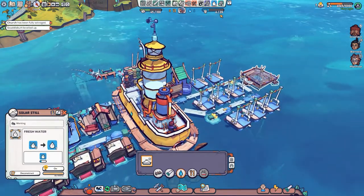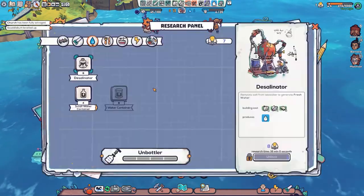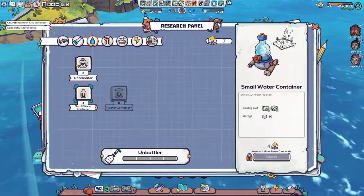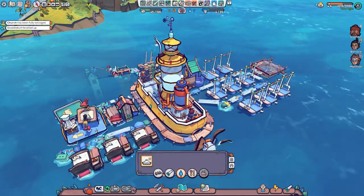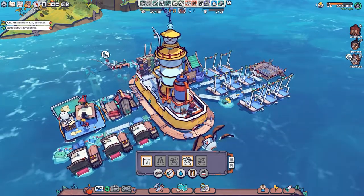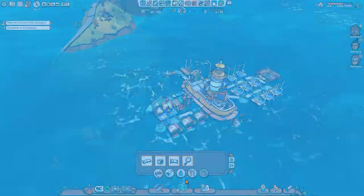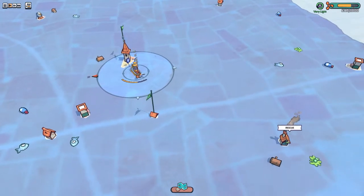It has actually created some fresh water for us in storage. So we've got some fresh water now. Maybe the downside of that one is that it's just incredibly slow. Braised seaweed into rope - we don't need to worry about that for the moment. We don't have any more raw resources. We're surviving - and rescue! There you go, that's where we go.